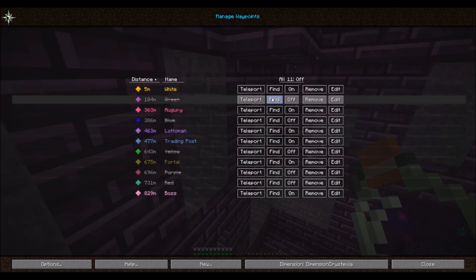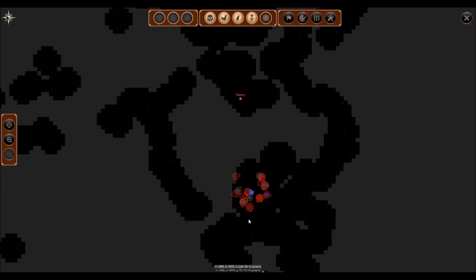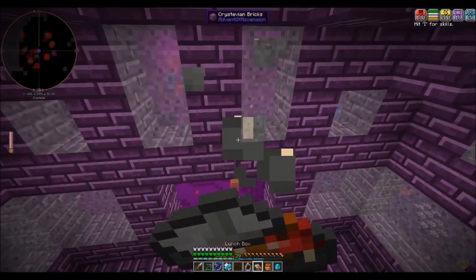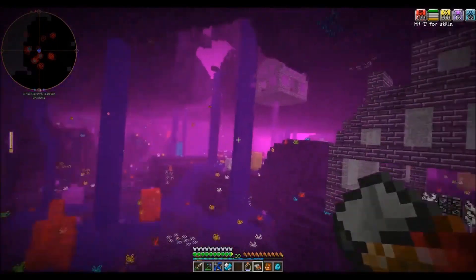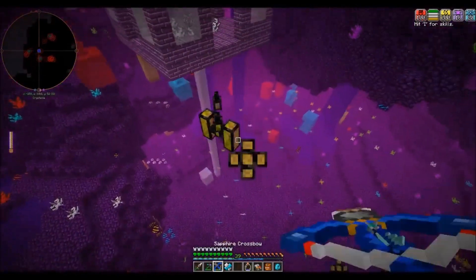Let's see who is next. Let's go ahead and turn off our white. It looks like the Lotto Man is the closest to us, so let's hit the Lotto Man. Eat up a little on the snacks. Lotto Man — ouch, ouch, ouch, ouch. Really? Really, dude?